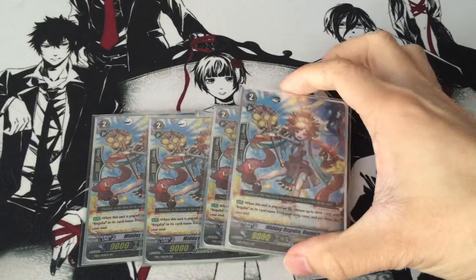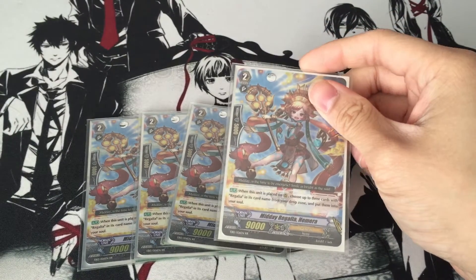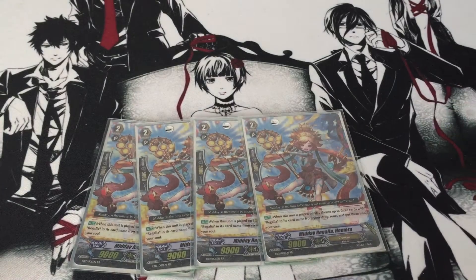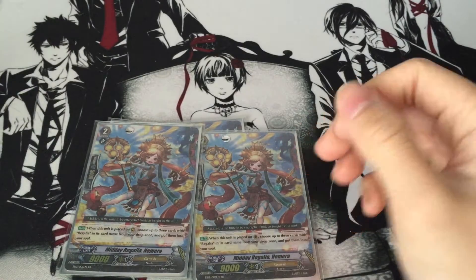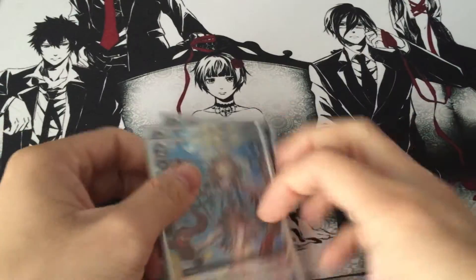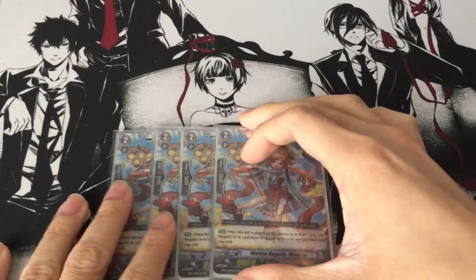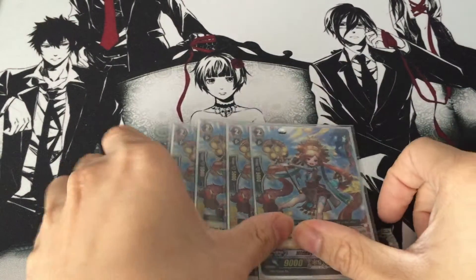Next we run 4 Midday Regalia, Hemera. She's also pretty essential because her ability is that when you place her on a rear guard circle, you choose 3 cards with Regalia in your drop zone and put them into your Soul. So instead of Soul Charging from the deck, she recycles Soul from the drop zone. You Soul Blast 3 Norns, call her, then choose your Norns again and put them back into Soul — which is pretty amazing. So you're always going to get that plus 15k if you manage to Soul Charge those 3. And if you have 2 Hemeras and call both, you're Soul Charging 6 from the drop zone.